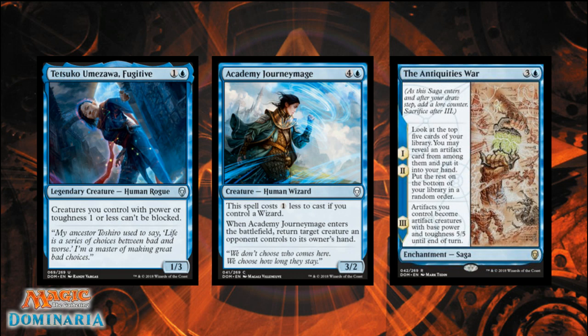What if you whiff both times on the artifact digs? You can't come back from that and you just spent your fourth turn doing nothing. The other downfall is the 'until end of turn' clause — you could have this great setup with four artifacts on the battlefield and twenty damage ready, but they have a fog, a block, or a bounce spell. You took your fourth turn to do nothing and then waited two more turns for some 5/5s. The setup is just way too much.